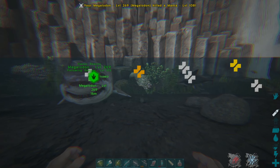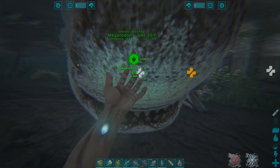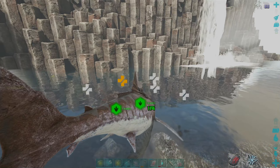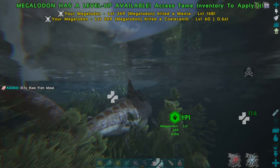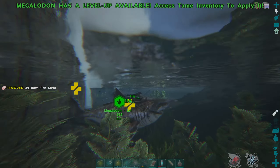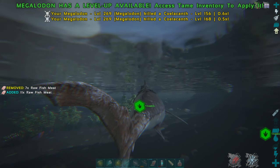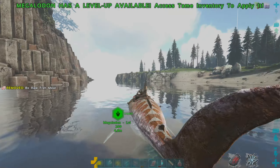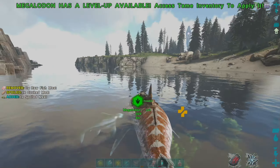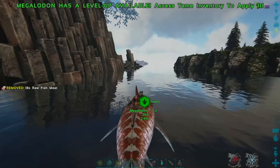Let's get that saddle on you real quick — now we can ride the waves together! Yeah boy, that's what I'm talking about! Let's just eat everything. 144 damage isn't bad, and it has a bleed effect — I think this is part of the Better Dinos mod where it's been improved with the bleed effect.